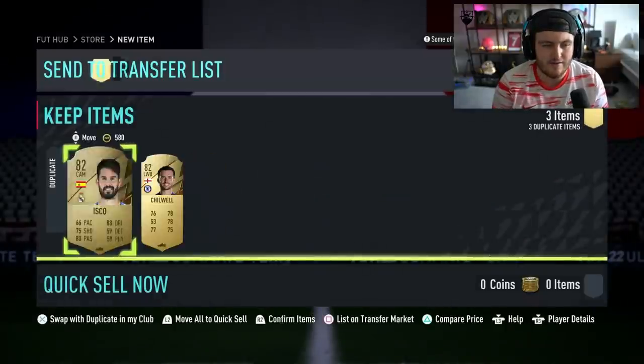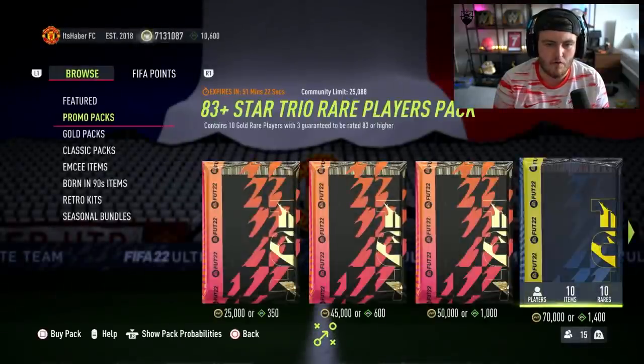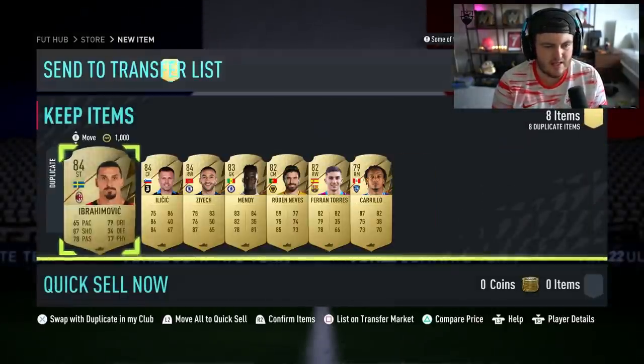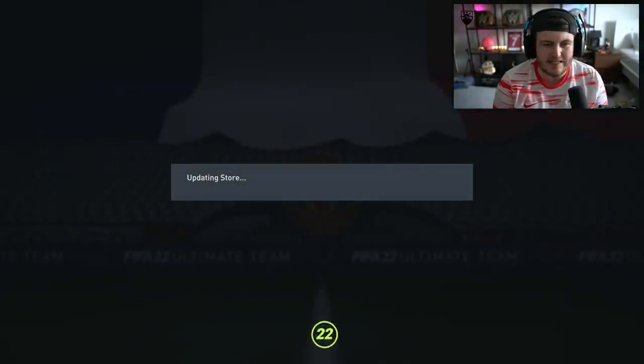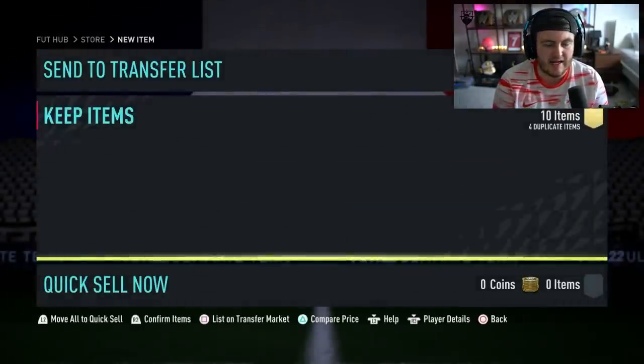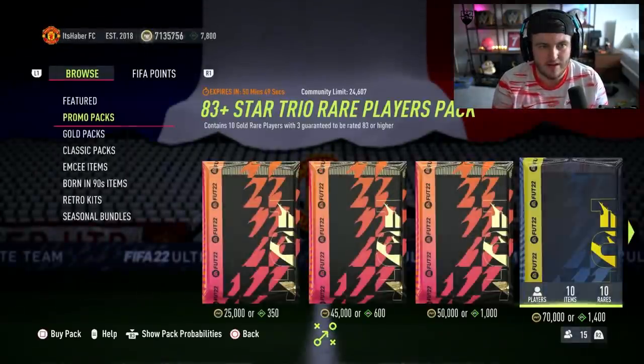I've got 83 plus trio star player packs and 12,000 FIFA points, so I thought we'd open up a few of these. Inform Ronaldo is in packs right now — after that 4-0 destruction last night, I wouldn't mind packing him. I haven't packed an icon from a normal pack in a very, very long time considering how many FIFA points I spend. First one's a variety — all walkouts! These are actually pretty good. At 1.4k FIFA points each, quite expensive but they actually seem absolutely insane.